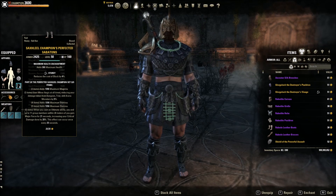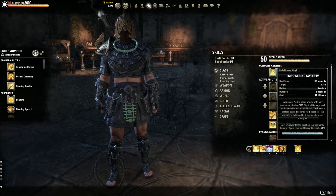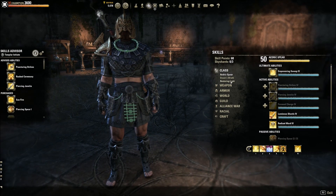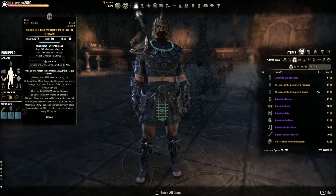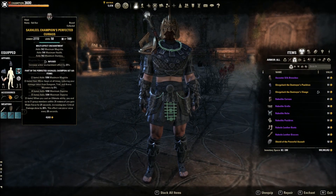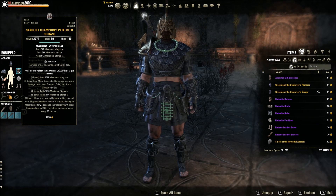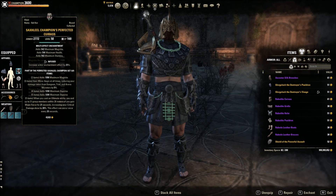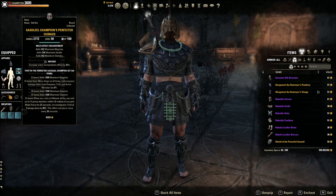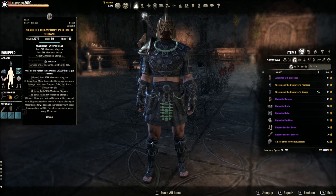This set pairs extremely well with the Templar because our class kit has two very low-cost ultimates — 71 with Empowering Sweep and 118 with Restoring Light Remembrance. We can get at least one ultimate ready in 30 seconds, maintaining very high uptime. A healer or another tank could run an offensive vault, keeping Major Force uptime near 100%. Great set and it pairs very well with the Templar.